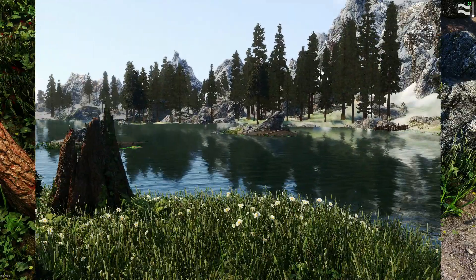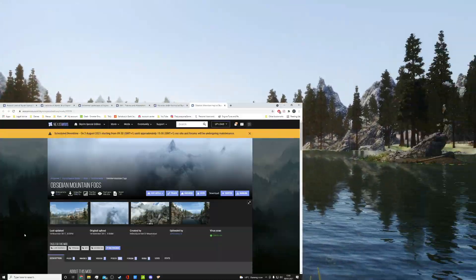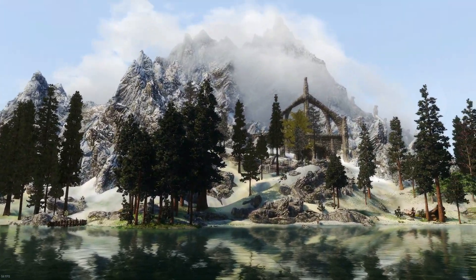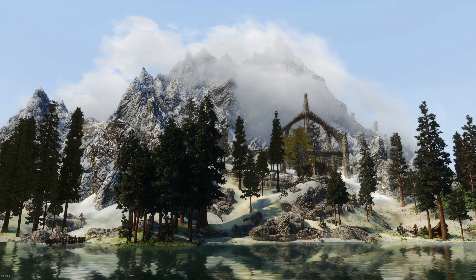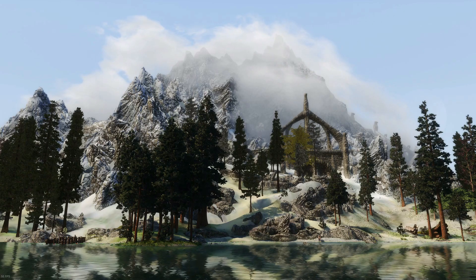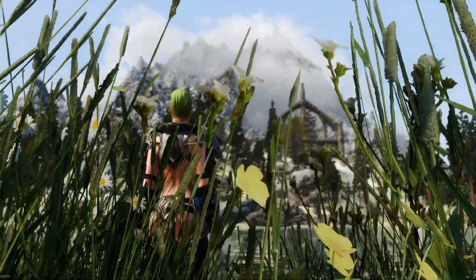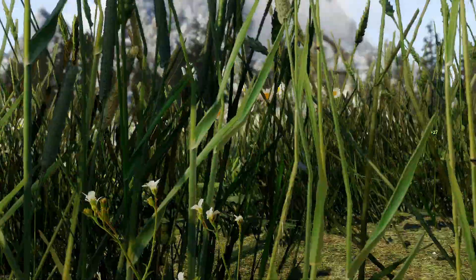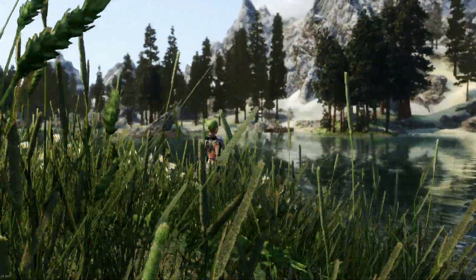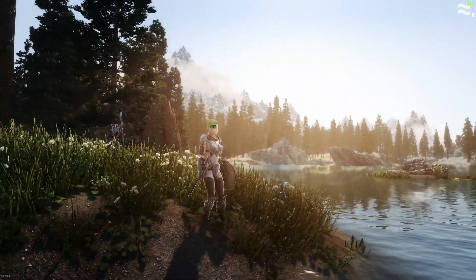I'll finish off on something a little bit more bright and colorful than blood and vampires - this is Obsidian Mountain Fogs by Arundel Doctor Megaloblast. This increases the volumetric mountain clouds and gives depth and mystery to the mountain ranges in Skyrim. It works well if you've got Dyndolod installed as well - just adds a bit of depth to the distant views in the game.